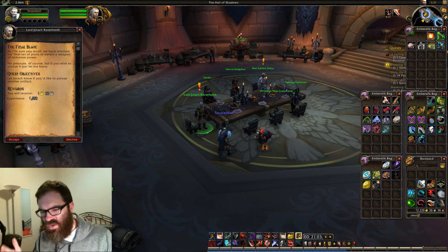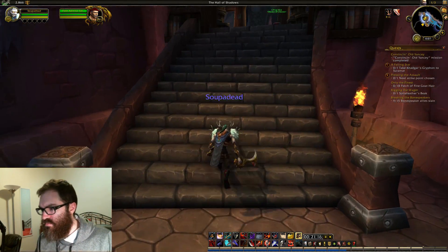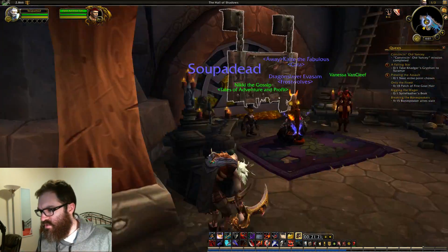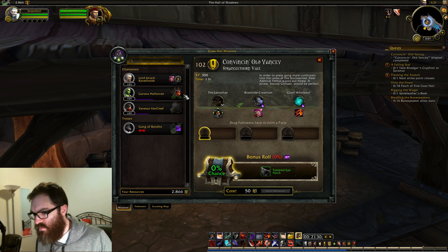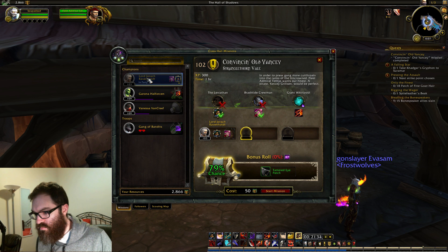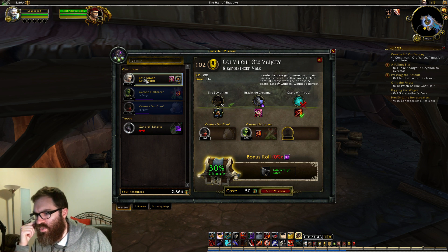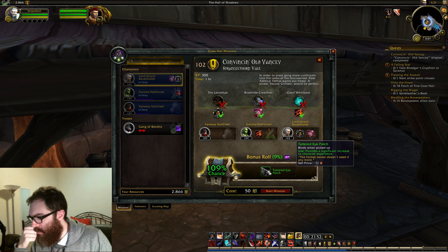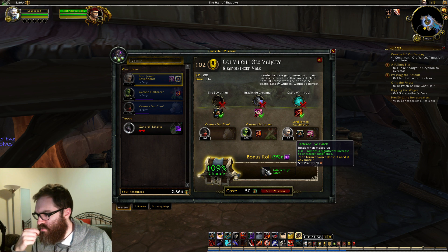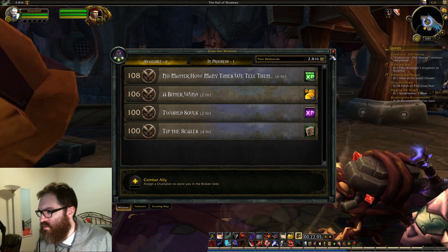I know I could pursue the Final Blade right now, but I don't really care that much. Convincin' Old Yancey — okay. Old Yancey's not going to convince himself to join our crew, so one more mission over here looks like for now. Let's send out the squad. Trying to decide — so we definitely need Lord Ravenhold here. We're making sure we're getting that 100%. We get experience from this. Binds when equipped and then we use it — that's kind of weird. Send out the squad. Good for them, they can go do their thing.